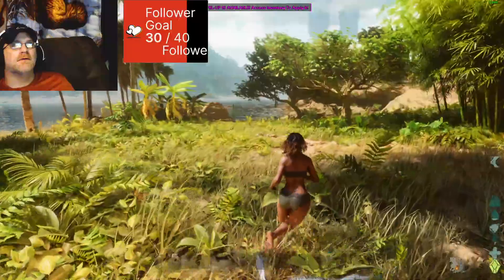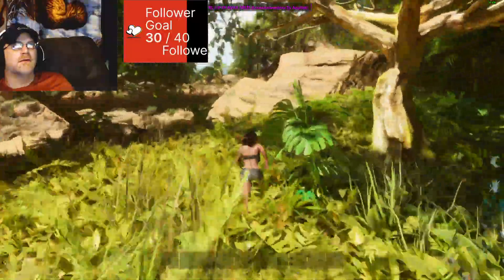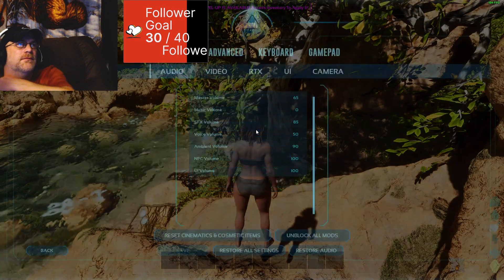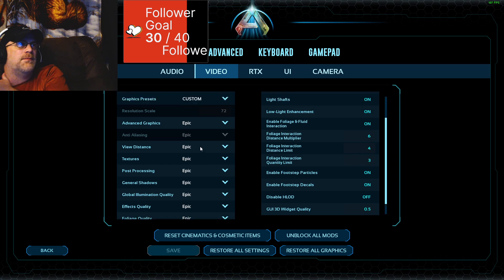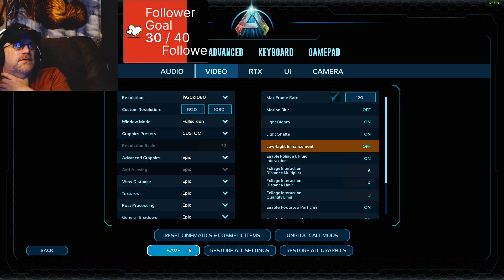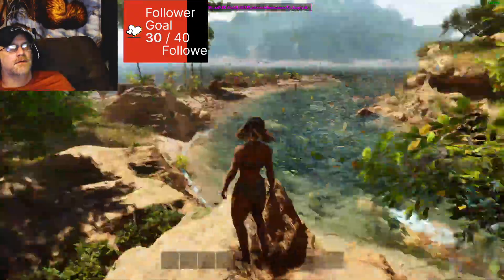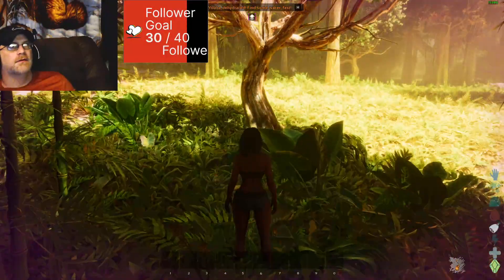Frame-wise though, I'm doing alright. I think everything's pretty much up. I got everything on epic. I don't like motion blur — this could do something with the lighting. Let's turn that off and see what happens. So many settings I don't think take unless you restart the game. Ooh, that's horrid — I'd rather turn that back on.